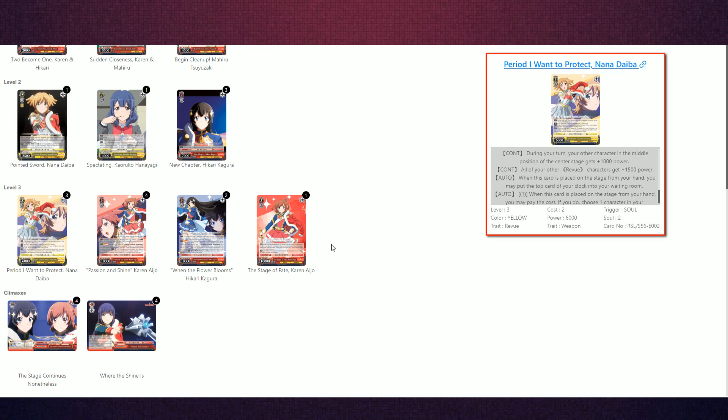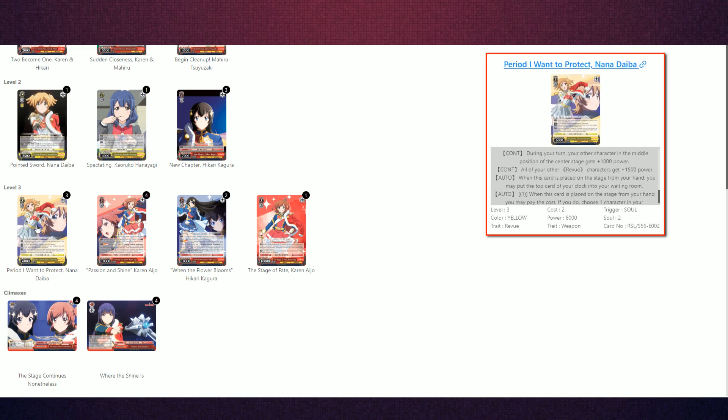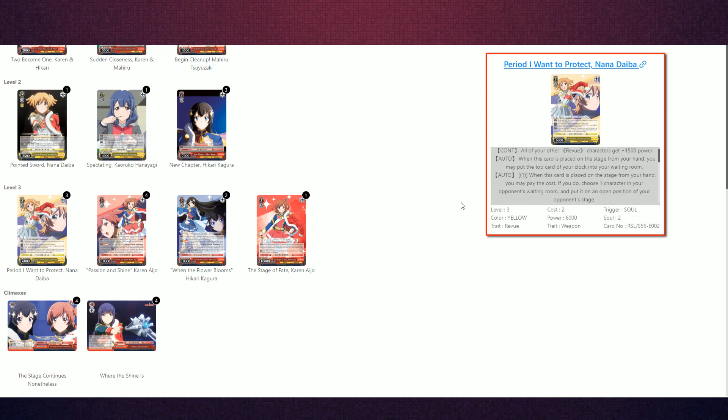We have the spicy top end. First, we play three Nana supports. Originally I had two, but I bumped it up to three because usually if you hit standby at level two, you just standby out the Nana for the extra power pump or the TD Karen. We also want this card if our opponent is trying to be cheeky and crash their board all the time against us. You can use its on-play effect — pay one, then choose a card from their waiting room and put it onto an open position on the front stage. That way you always have something to reverse at least for your Karens, so you can still get your combo off at level three if your opponent tries to crash everything.